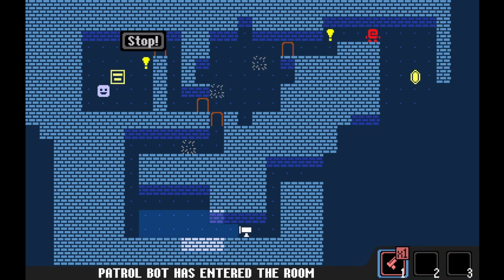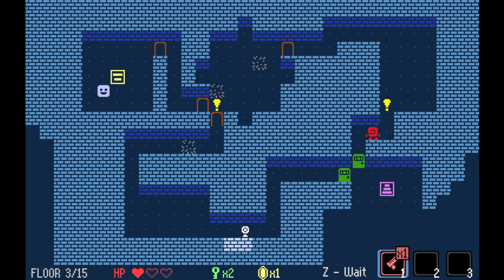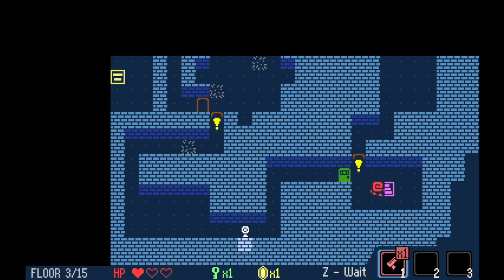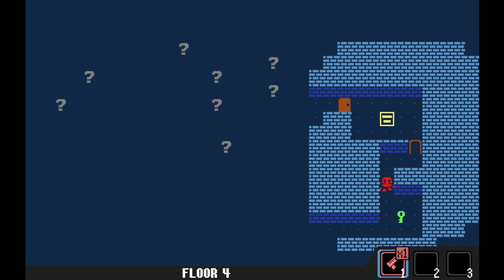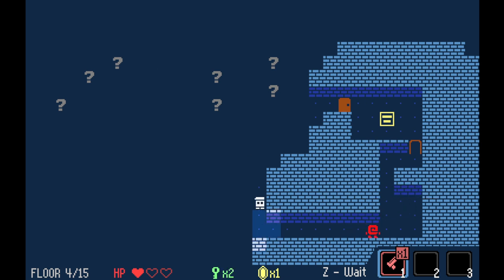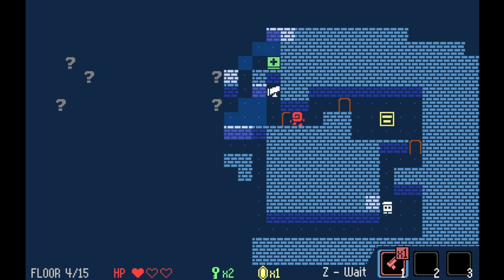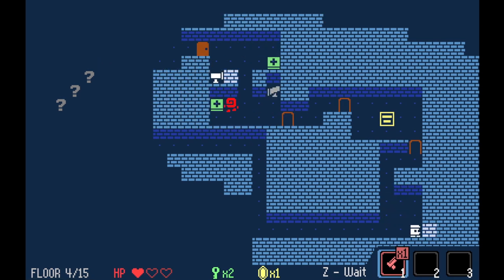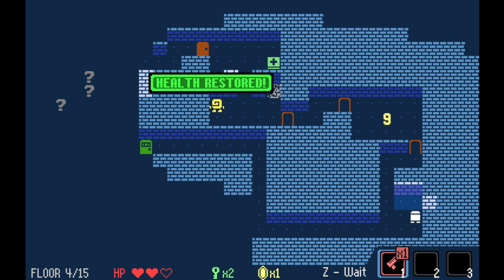I think I can just walk away from you. The issue is I have taken some hits. I do have an extra key, though. As we run down here, we now have an extra green key, which is quite useful — meaning the next door we run into that has a green key requirement, we could just pop in there. We found some first aid kits. I'm going to use that first aid kit.